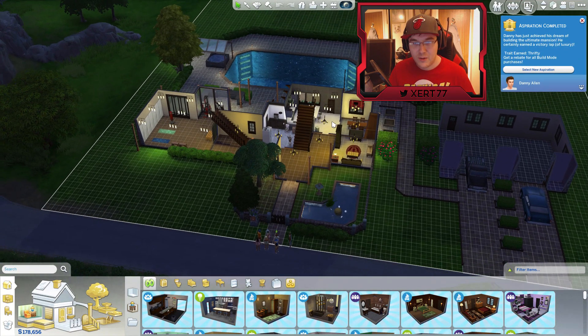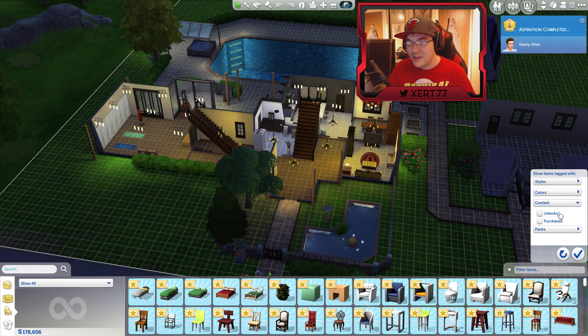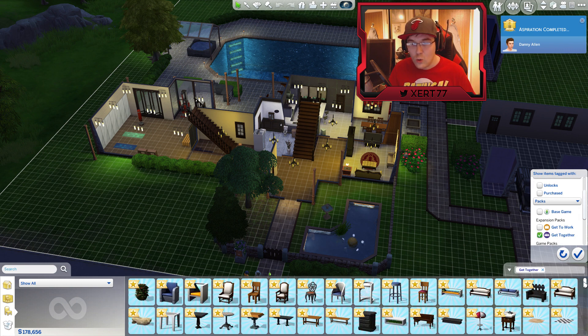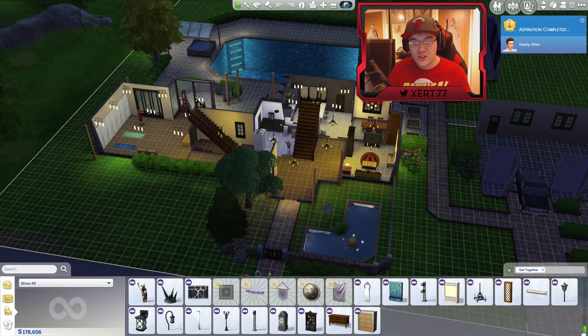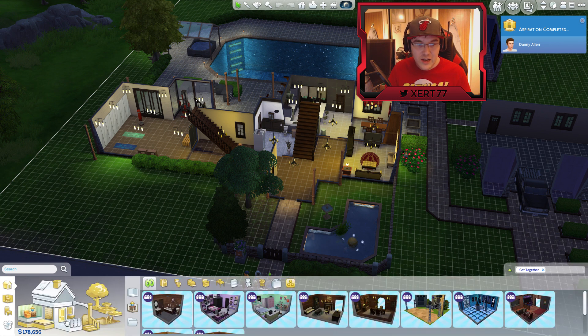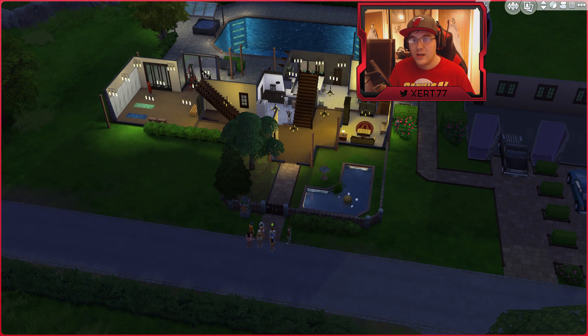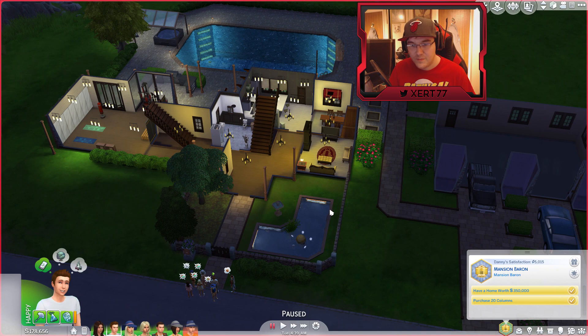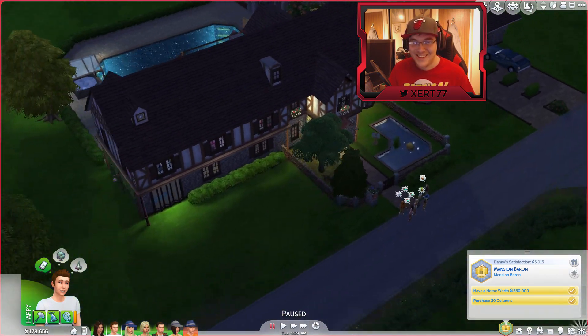I'm like a Sims pro now, by the way — well, maybe not. If we go to 'show all' and then we go to Get Together, these are all the new items that this update adds. And that's just items that you put in your house. If you go to wallpaper and floors and things like that, it adds tons of new stuff as well. So if we go back to live mode — this is my new house, and this is it from the outside.